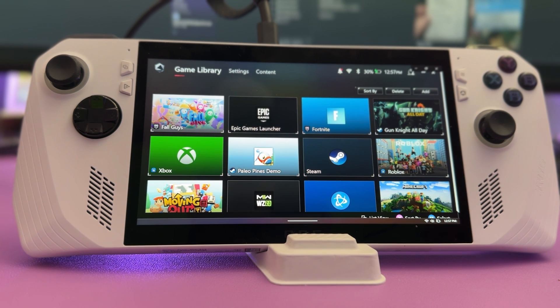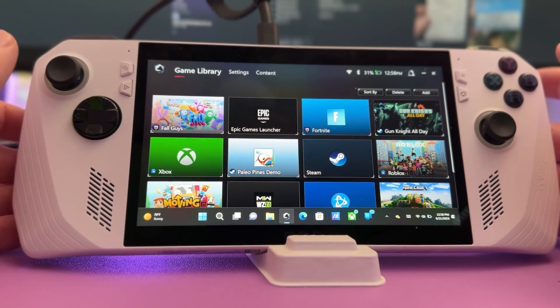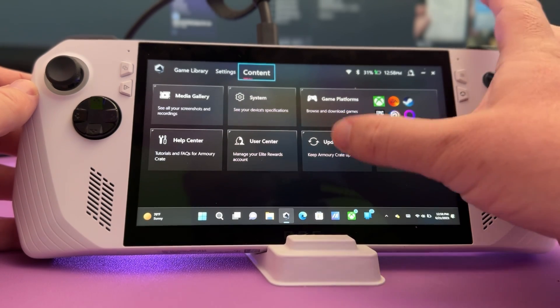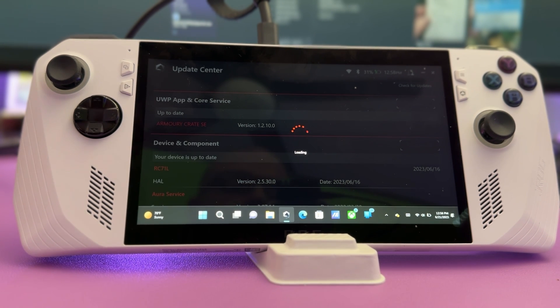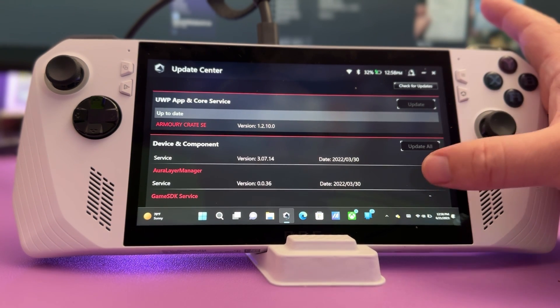First, check for updates. There are multiple places to check on this device. The first is Armory Crate — that's this button right here. Press it to open Armory Crate, then go to Content, then Update Center, and hit Check for Updates. Keep in mind that after doing an update, come back in and check again because it might trigger additional updates. Currently I don't have any, so I'm all caught up.